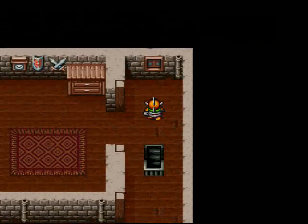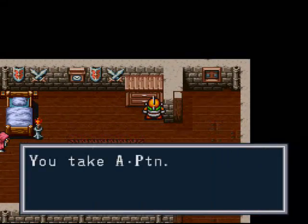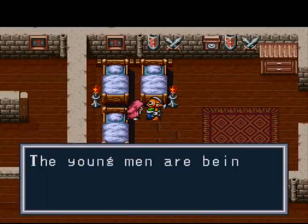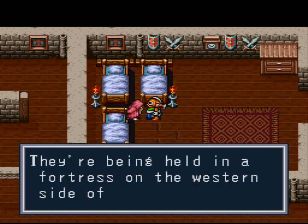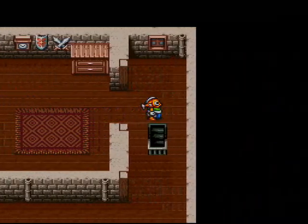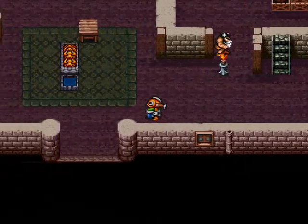I guess there is one thing I might want to get — it's in this chest right here. In this chest we get an agility potion. That's not good. Better go save those young men, which we'll do at another time. Not right now — all we're doing here is getting the goods.